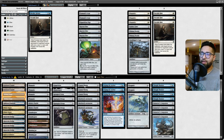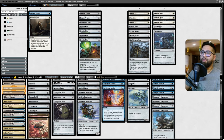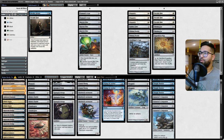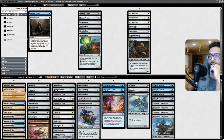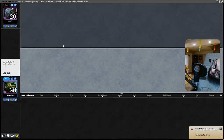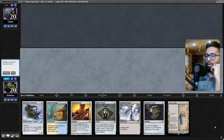They're going to destroy my stuff, so Welding Jar is a little less powerful because of that. I took out an Expedition Map and one more card. I think these are the cards I bring in - maybe not the Pithing Needle, but Pithing Needle I can name some good stuff with. Patchwork Automaton is really good. Gingerbrute just kind of dies. This generally feels like probably not one of our better matchups.